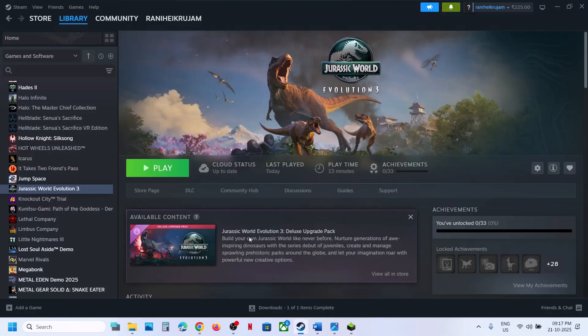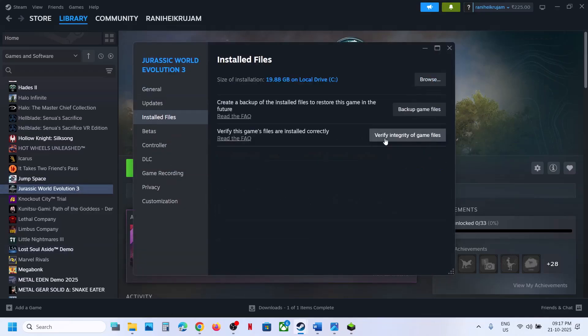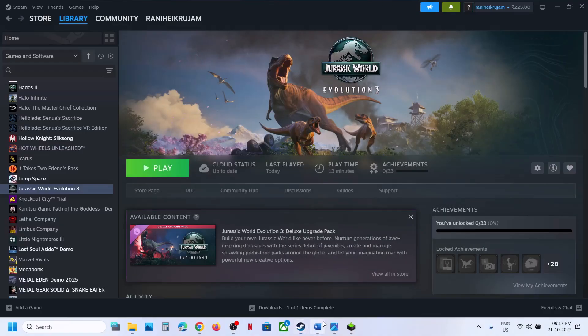Verify the game files — this is important. Go to Steam, right-click on the game, select Properties, go to the Installed Files tab, and click on Verify Integrity of Game Files. Once the verification is 100% complete, launch the game and check.